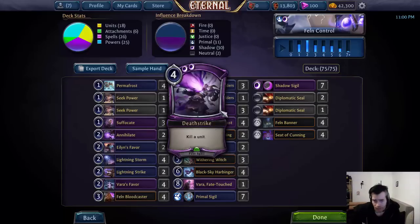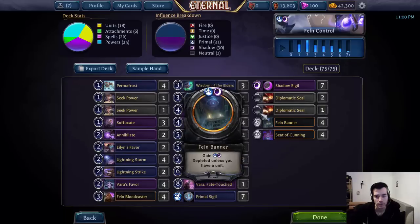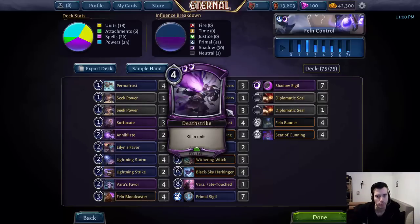Last we have Death Strike. This card is actually pretty bad, but a necessary evil, simply because it kills everything while being really expensive — which is kind of the opposite of what removal is supposed to be. Removal is supposed to be cheap to catch us back up on tempo, especially if we waste tempo on cards like Wisdom of the Elders and Favors. We need cheap removal to not get run over. I think 3 is the maximum you can run; people that run 4 — I think that's very bad. This deck can easily lose games by drawing too many Death Strikes too early. In the late game we usually win anyway, so what we care about is surviving until then, and cheap removal is what gets us there.